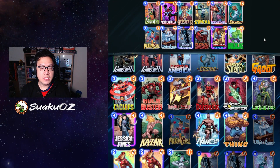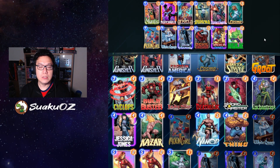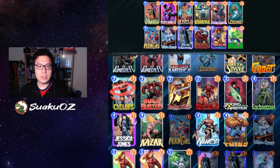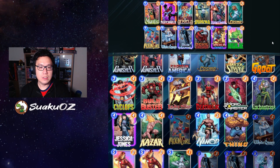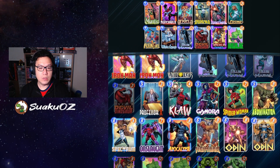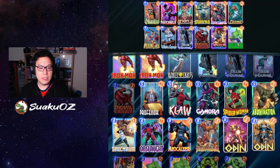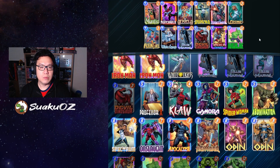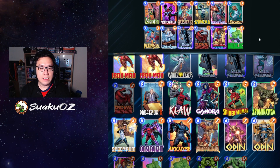Hawk is just there because it's big. I tried Onslaught a little bit, but it kind of locks Onslaught into the spot where Devil Dinosaur is, and most of the time Devil Dino is big enough to hold its own without needing Onslaught. Heimdall might be an interesting one just because he can sometimes do a surprise shift, but he's kind of iffy sometimes.